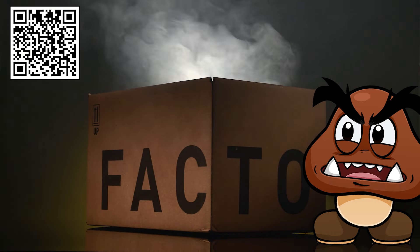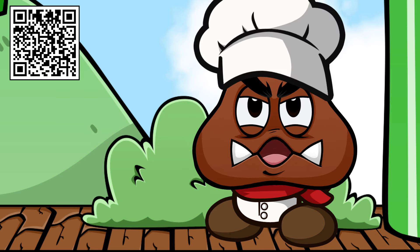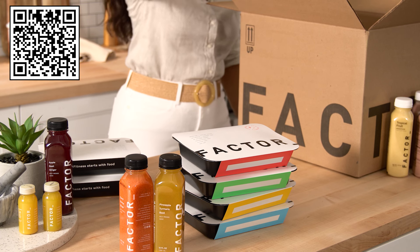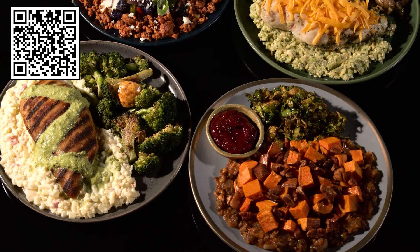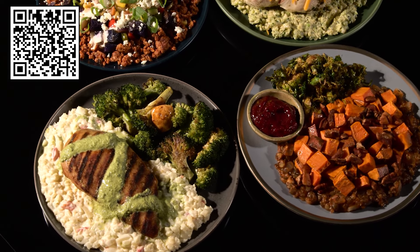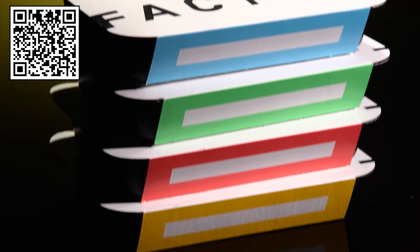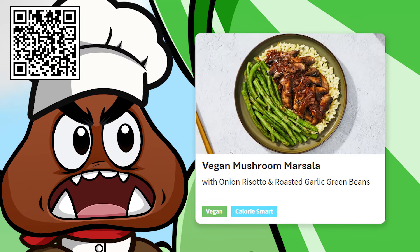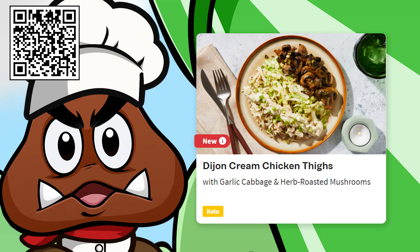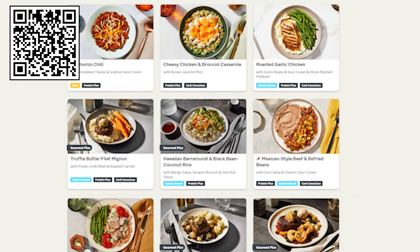Talking about memorable things, it's time for today's sponsor: Factor 75. Factor 75 delivers prepared meals right to your door. You don't have to worry about meal planning, prep, or even cleaning up. Just shove them in the microwave and you've got a high quality meal in minutes. You can switch your brain off and not have to worry about what to make. They even offer meals for all sorts — vegans, vegetarians, and even keto diets.